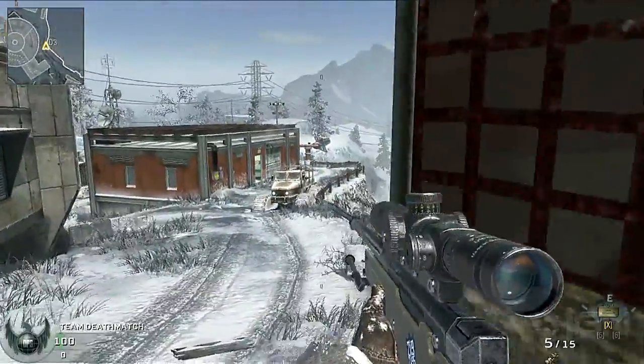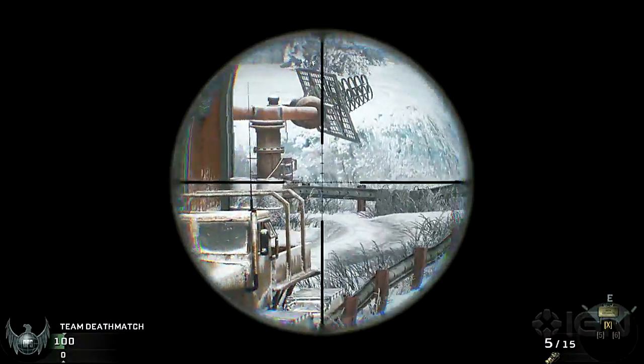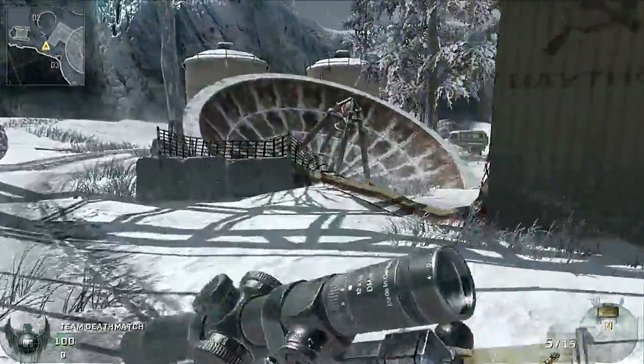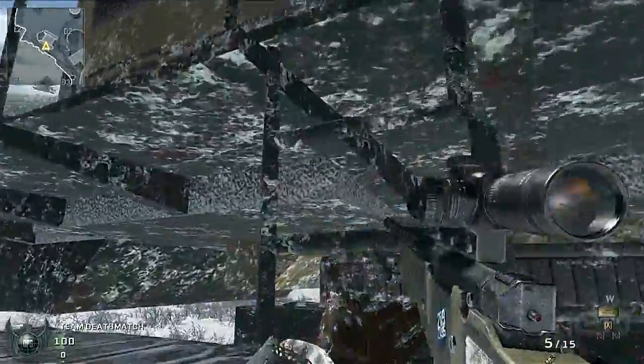Once this truck is blown to smithereens, feel free to use it for an elevated position that allows you to see angles into both spawns. Moving towards Spetsnaz spawn, there is a large crane that offers a couple of levels that will give you huge peaks down the side of the map.